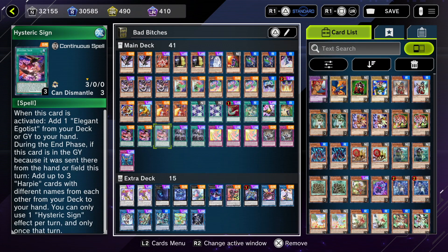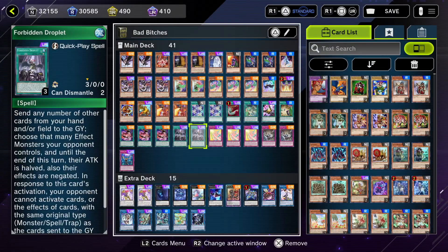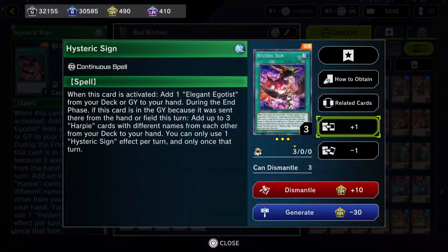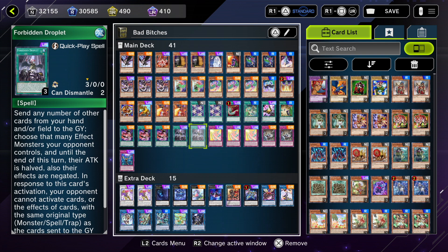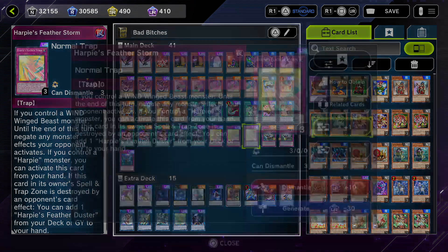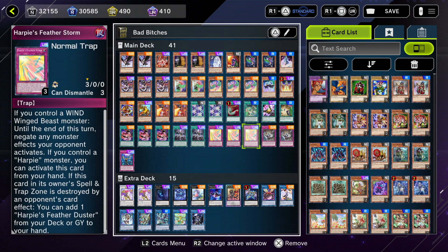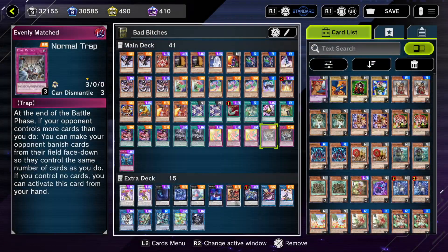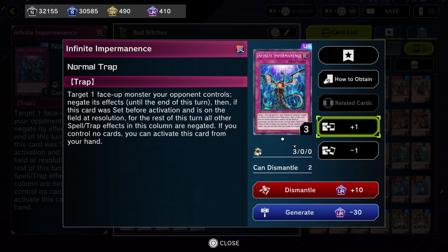Two Forbidden Droplet — sometimes if we discard the Hysteric Sign we activate its search effect, and also to negate any monsters the opponent may have. Then Harpies' Feather Storm — one of the best cards in this deck. If you control a Wind or Winged Beast monster, until the end of this turn negate any monster effects your opponent activates. And if you control a Harpie monster you can activate this card from your hand. This card is really, really cracked. Two Evenly Matched to help break boards when we go second, and one Impermanence to negate going second.